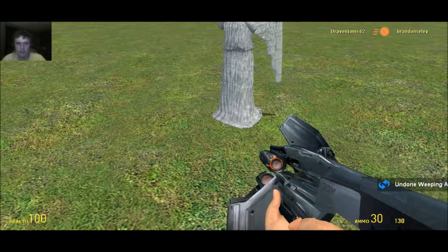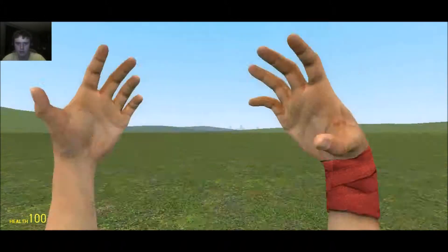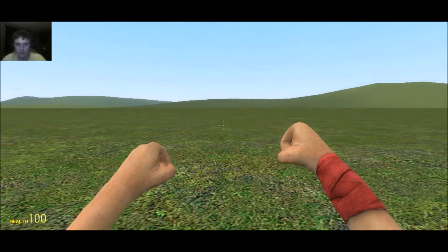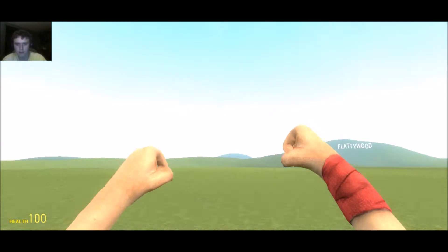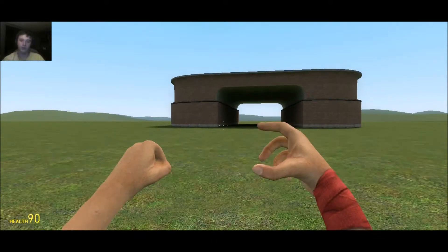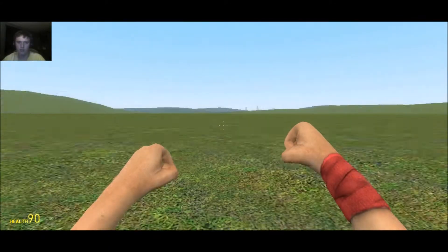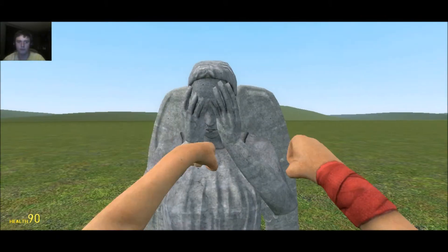I would like to show you the Weeping Angel. That is a mod where if you turn your back, they come closer. See how close that is? I ran away from it. When I turn around, it will follow me. There it is — and it will kill you if you stay around long enough.